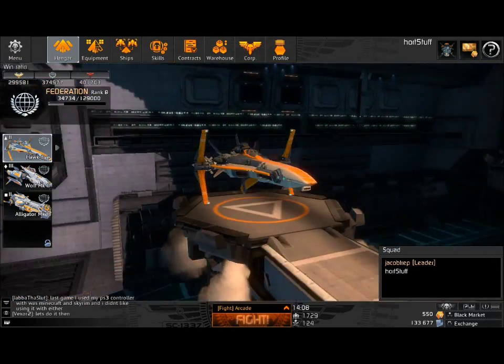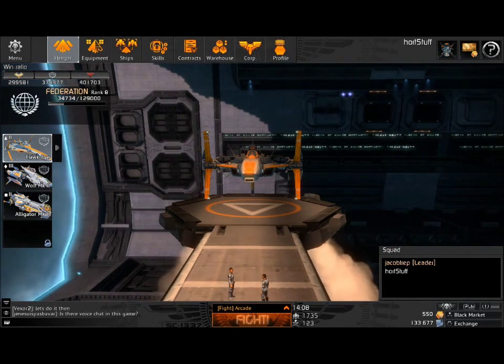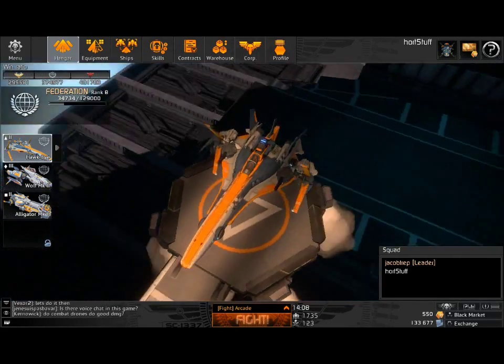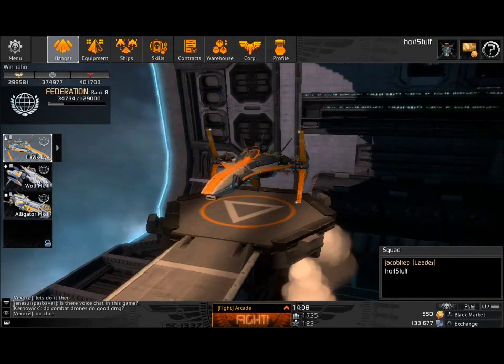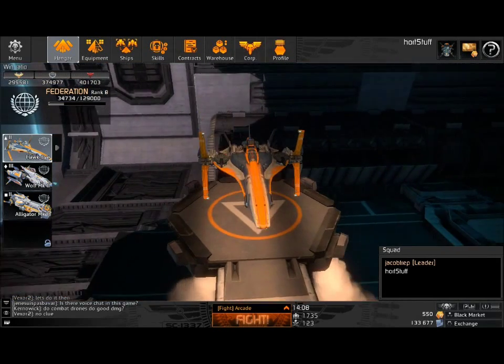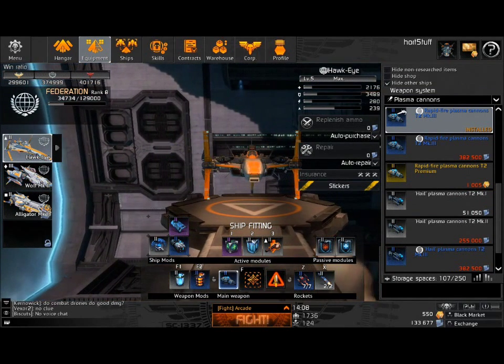What you do is you have certain ships here, and we'll show this to you as we go along. What you're looking at here is a ship class called the Interceptor. This is like the fighter in the fastest class of ship they have. It can go pretty fast. Of course, it's got weak shields, weak hull, but the firepower is okay.